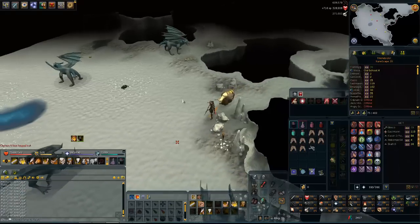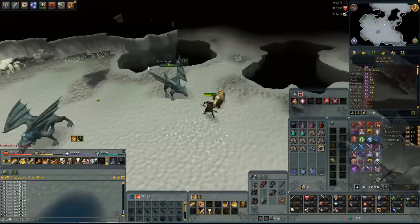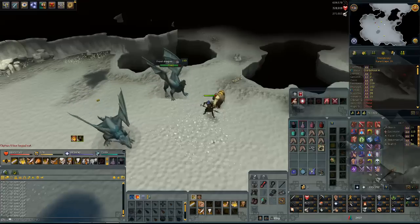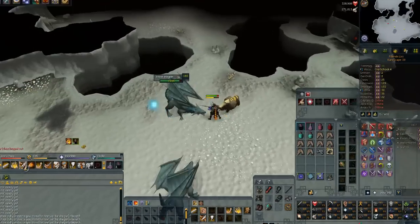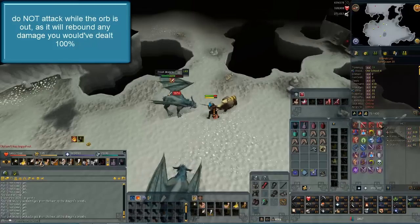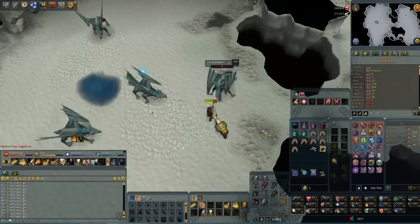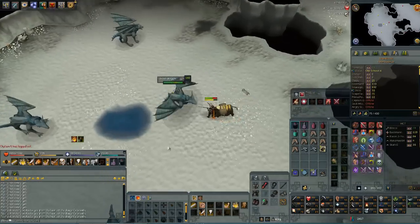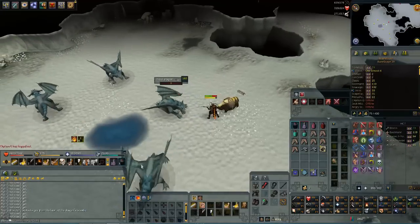What makes frost dragons a bit tougher than normal dragons is their special ability. A blue orb will go around the dragon about three times, and if you hit the dragon during that time, all the damage you deal will be reflected directly back onto you - you can kill yourself. So if you're doing an ability like Assault and not paying attention, you can literally kill yourself. There's roughly a 30-second gap before it happens, so kill them fast. If you can't finish one before the orb, move on to the next dragon.